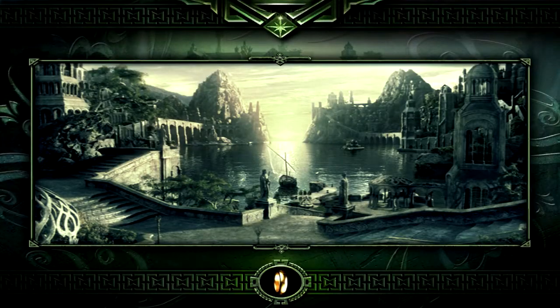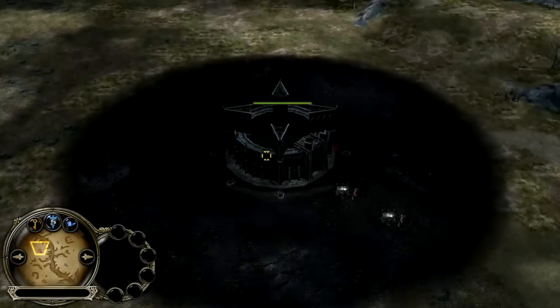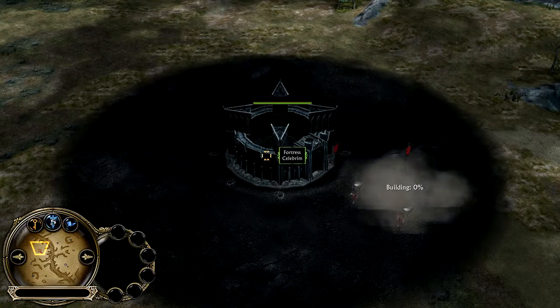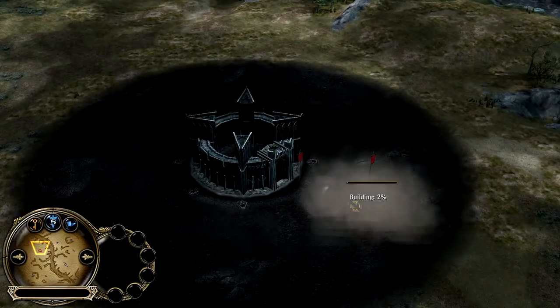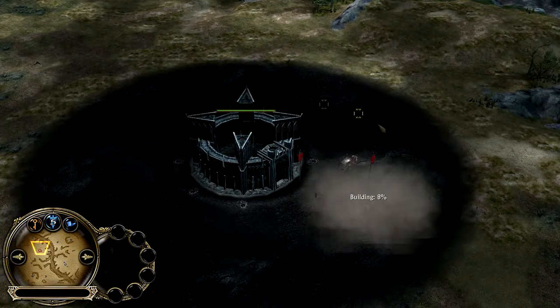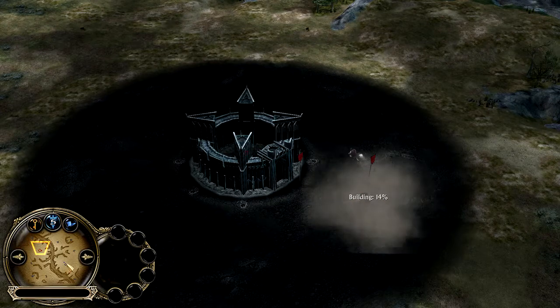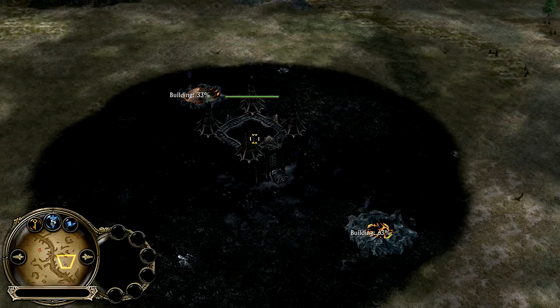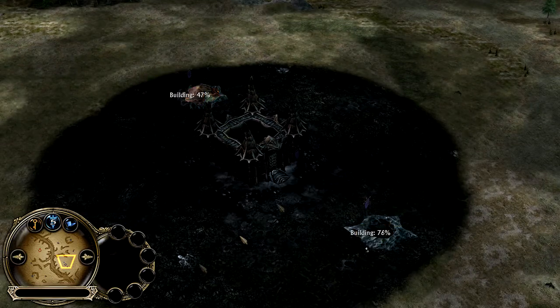Hello and welcome everyone to Path of Motive 2, patch 1.09 HD edition. Today we got the 1v1 Gap of Rohan. It's going to be game 2 in round 1 for the alternative map 1v1 tournament. In the top left we got Celebrimbor playing as Isengard, currently 1 game down, and his opponent in the bottom right is Haleth playing as Goblins, currently 1 game ahead.